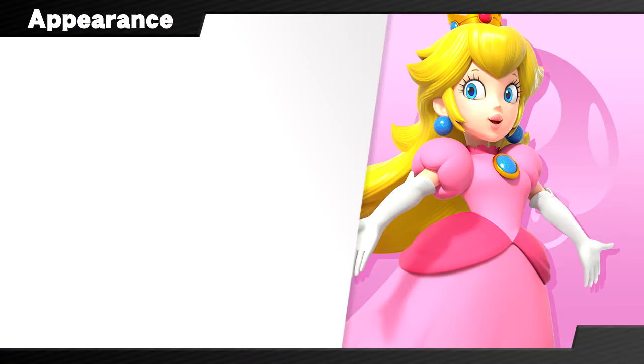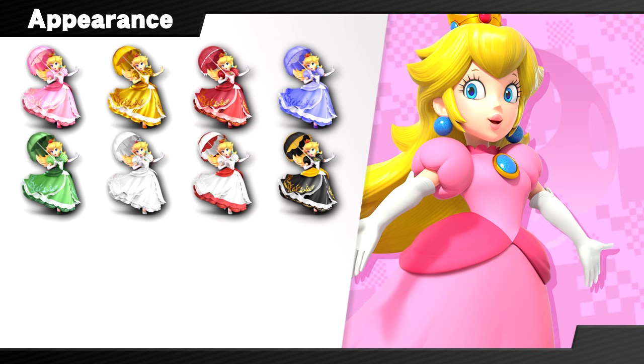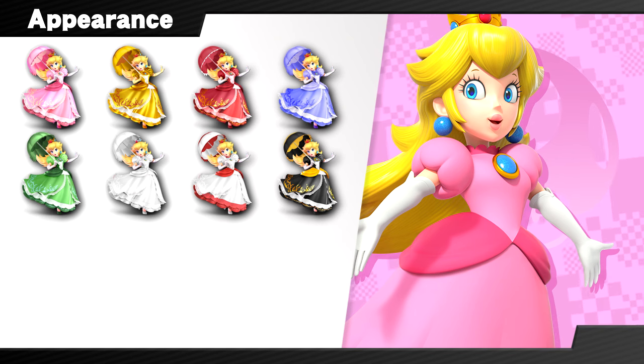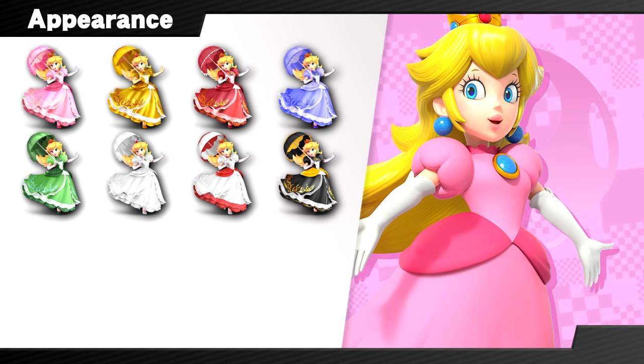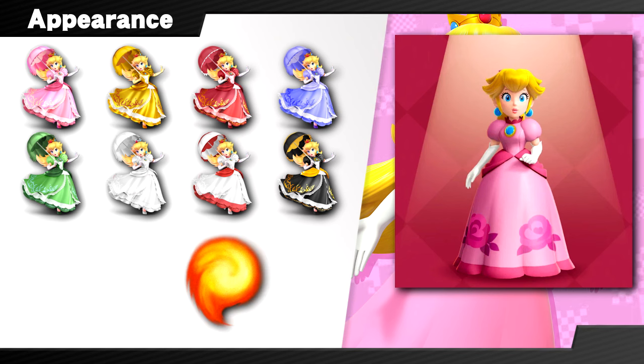We can apply the same idea to Peach's alternate costumes — take an already pretty good lineup and use new ideas to make it even better. She has a lot of unlockable dresses in Showtime, and we can take the patterns from some and apply them to most of her current alts. Her golden dress gains a starry design, red gets a lovely pattern of hearts, blue takes on the snowflakes of her figure skater dress and becomes a little lighter blue, and green gets the fancy sword fighter roses.